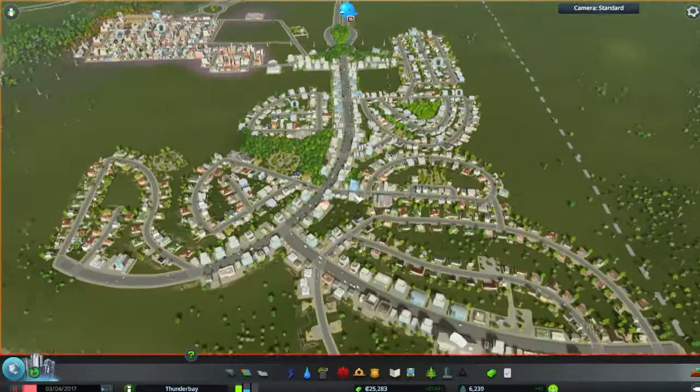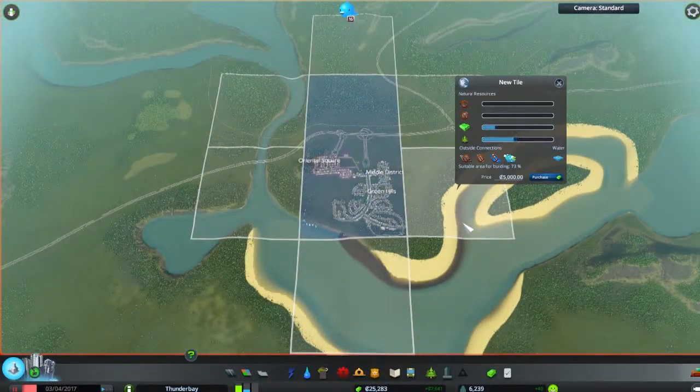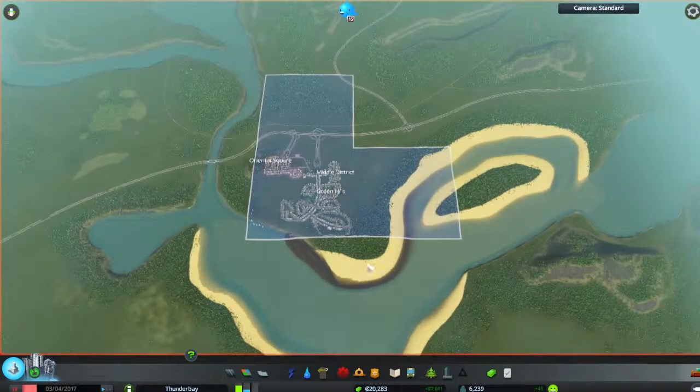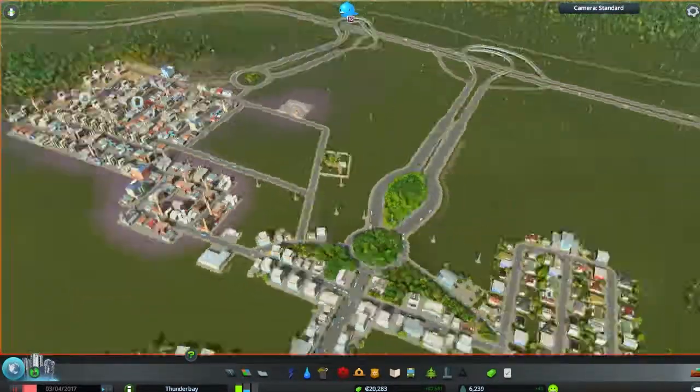Yo yo yo guys, welcome back to Thunder Bay. We're going to do something I've wanted to do in the last couple episodes — I'm going to buy a little bit more land. I think we're going to buy it over here. Yes, purchase that. We can't build anymore — that's okay, that's fine.